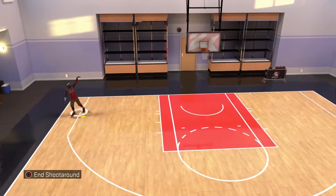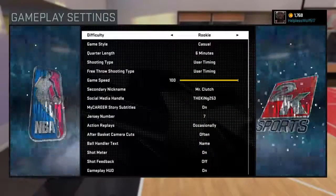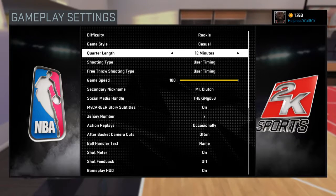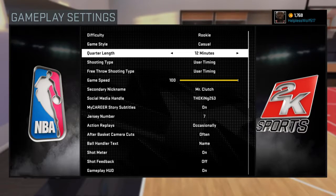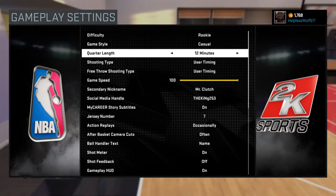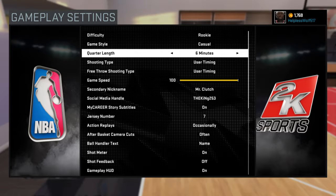What you want to do is put your difficulty to Rookie, game style Casual, and you want to put it at 12 minutes if you want to get both of them in one game. You don't have to put it on 12 minutes if you want to get it in separate games — like if you put it on 6 minutes you're probably gonna get killer crossover in like two to five games, and pep move size up two to five games too.